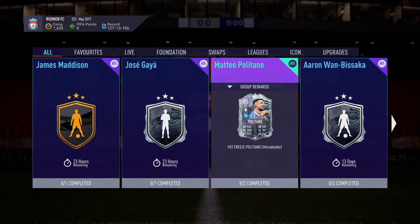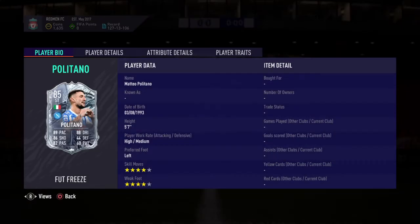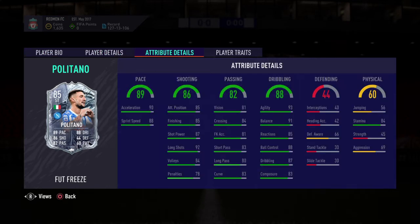So we've got Matteo Politano here, 4 star 4 star, high medium work rates. He's 5 foot 7 which is extremely meta, 90 acceleration. He's got good passing, 93 agility and 91 balance for a 5 foot 7 player.